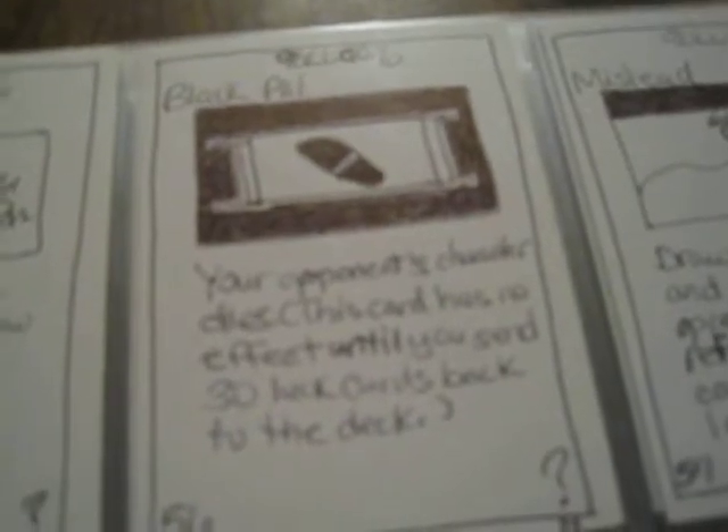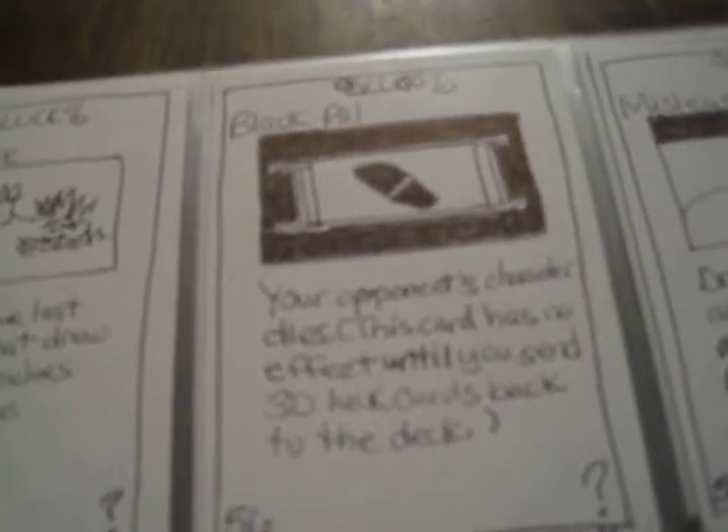Chain Fire. Black Pill: a character opponent dies, but this card has no effect until you send 30 luck cards back to the deck. It basically just kills off a main character, but it's hard to do — 30 blood cards may be a lot; I may have to change it to like 10 or something. But it's definitely a kill card.